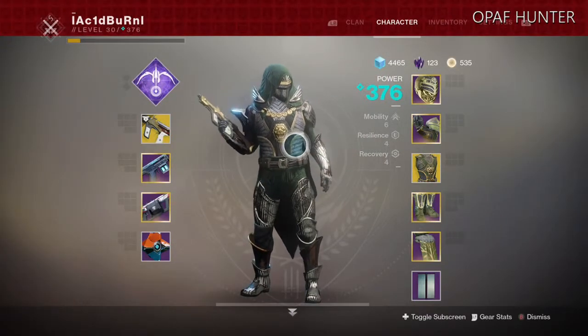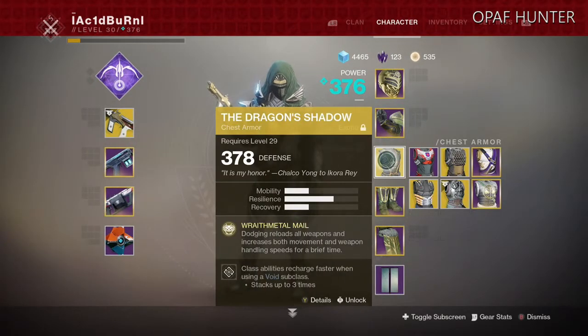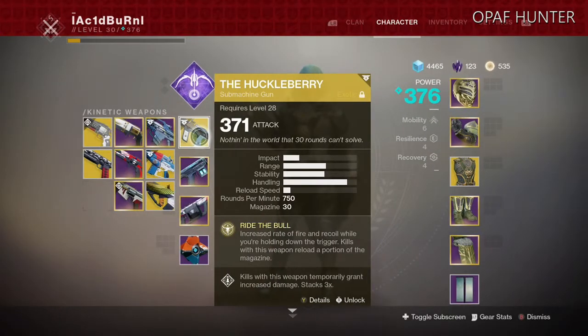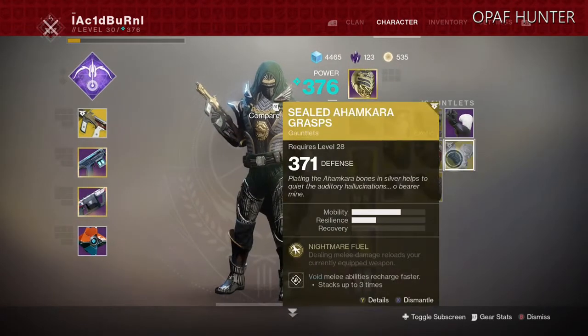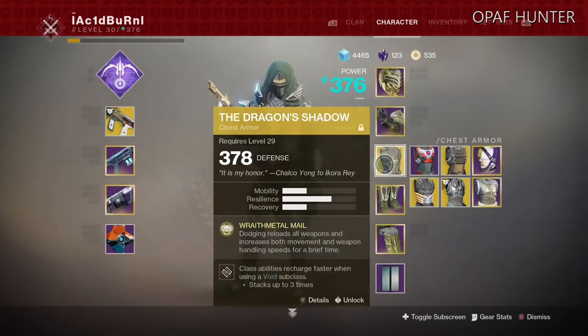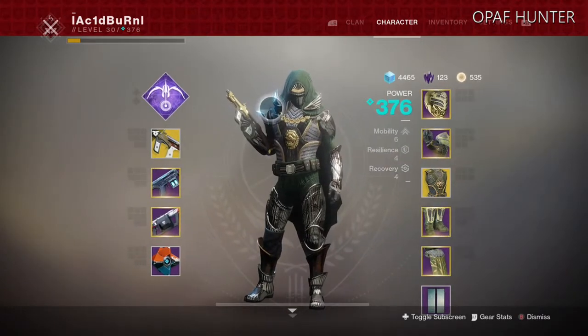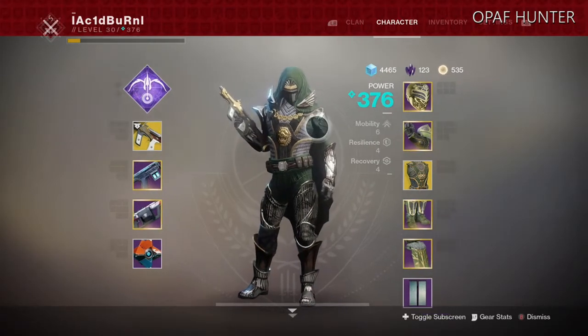The Opaf Hunter is built around the exotics: the Dragon Shadow and the Huckleberry, one of the new SMGs from the Warmind DLC. If you're trying to stick to all new gear, the Sealed Ahamkara Grasps would work well. But the Dragon Shadow does offer a bit more and serves to round out the build, allowing Gambler's Dodge to be an extremely effective tool, and it matches the Iron Banner gear well.